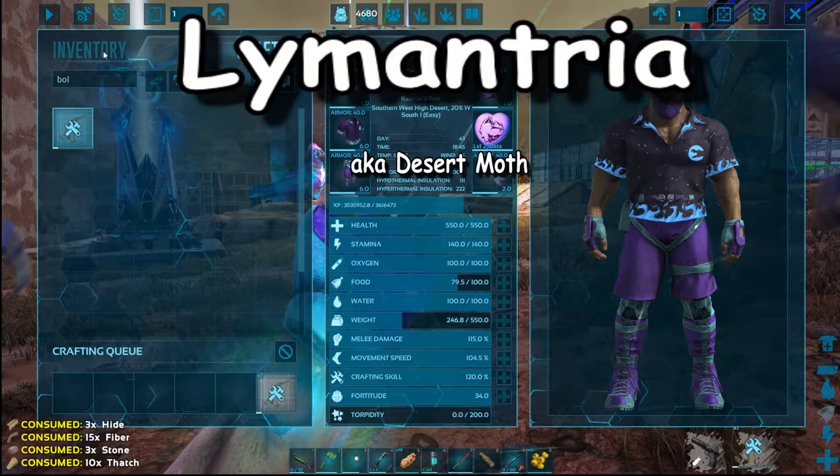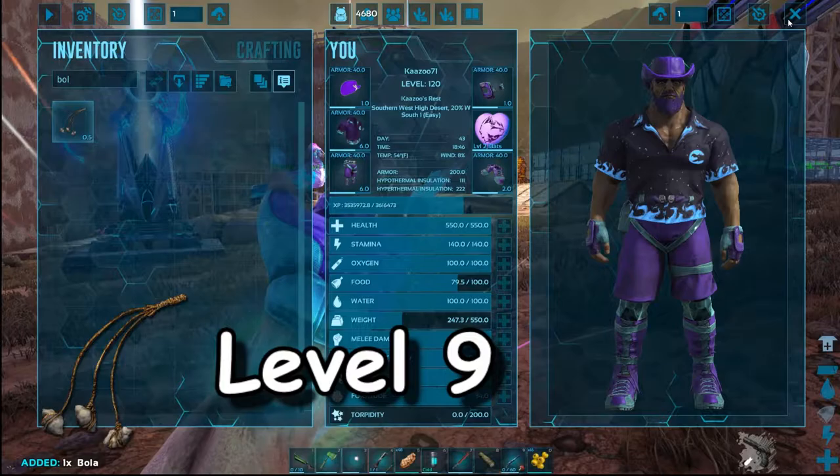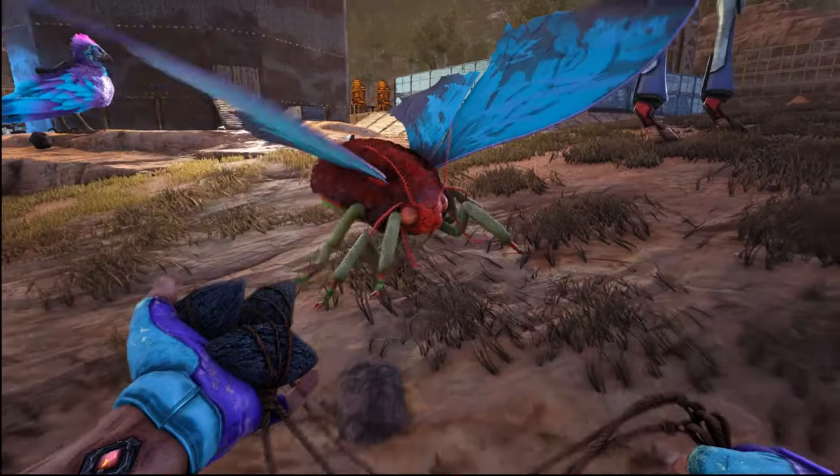Alright guys, kazoo71 here on Scorched Earth. I want to show you how to tame the Lymantria, otherwise known as the desert moth. I'm going to use a bolo that you learn at level 9, so you can get this pretty early. All you need to do is bolo this guy — let me get a good shot at it.